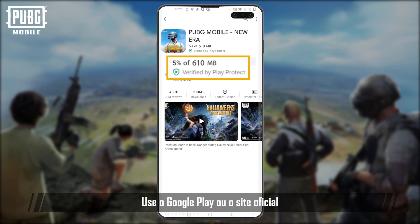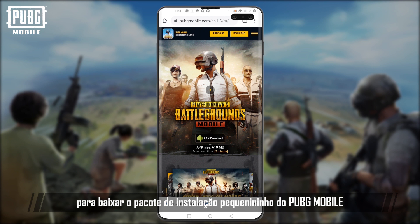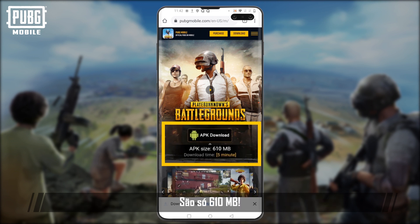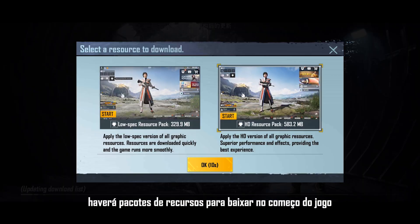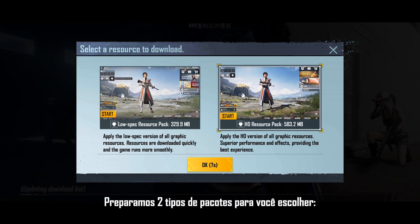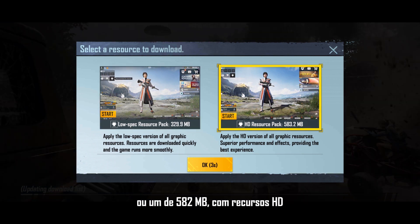Use Google Play or the official website to download the PUBG Mobile installation pack. It's only 610 megabytes. After downloading the pack, no matter if you're a new or existing player, there will be resource packs to download upon starting the game. We've prepared two sets of resource packs: a 329 megabyte resource pack for smooth gameplay or a 582 megabyte HD resource pack.